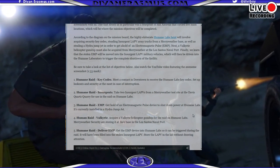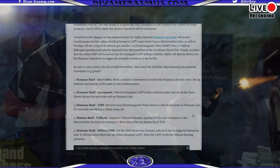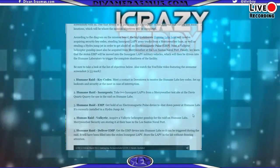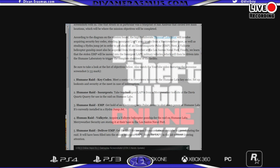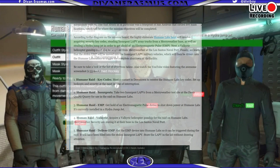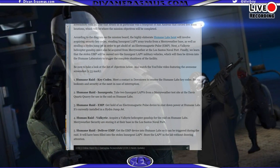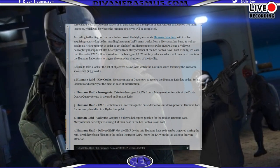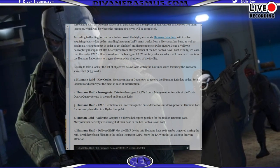The third mission is Humane Raid EMP. You need to get hold of the electromagnetic pulse device to shut down power at Humane Labs — it's currently installed in a Hydro Jump Jet. That basically means you'll have to steal a Hydro Jump Jet to transport your EMP. Based on the trailers, I believe the Hydro Jump Jet was on a battleship, so you'll probably have to steal it from there — it sounds crazy, but I really think that's what's going to happen.